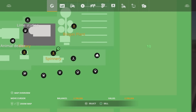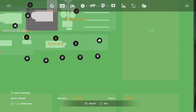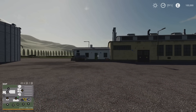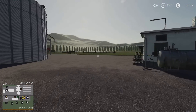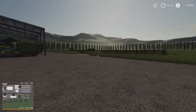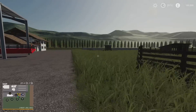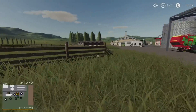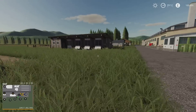We do start with the sleep trigger, and it's removable, so you can put your own one in wherever you want. The silo is also removable. We do start with all the animal pens, and what's amazing is they start with 20 of each animal — apart from the horses, the horses don't. There are standard in-game horse pens. We start with chickens, pigs, sheep, and cows — 20 of each, which is brilliant.